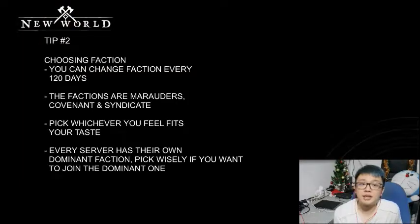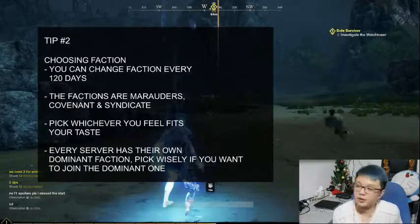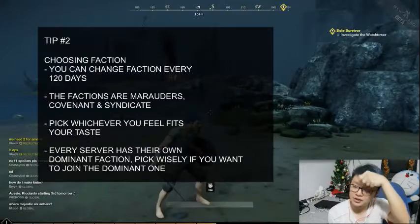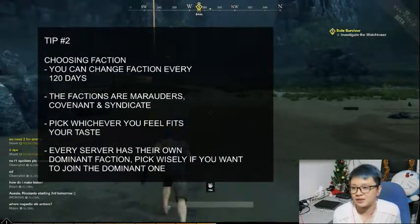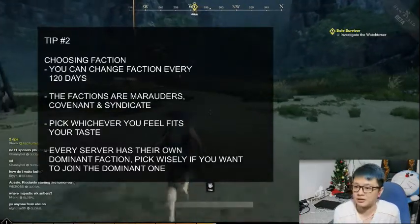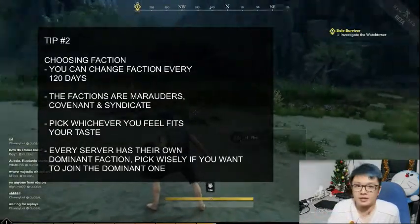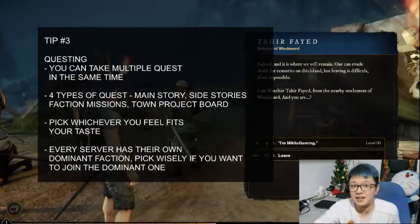My second tip: if you are worried about faction changes and don't know which faction to join, don't worry about that. You can change your faction every 120 days. So if you don't like your faction or you think another is the dominant one, just change it after 120 days. No worries at all — just don't be afraid to pick one in the beginning.